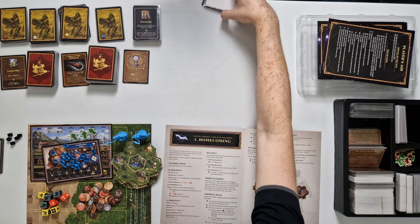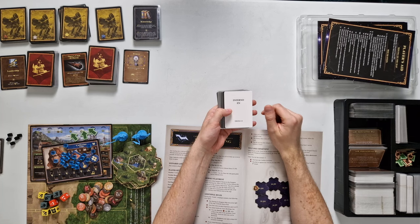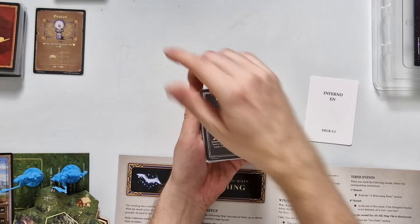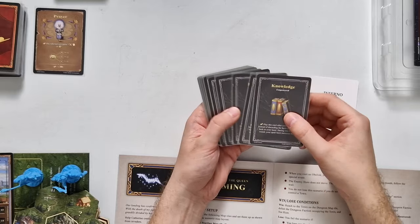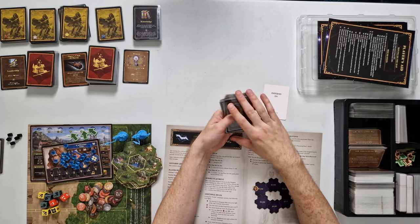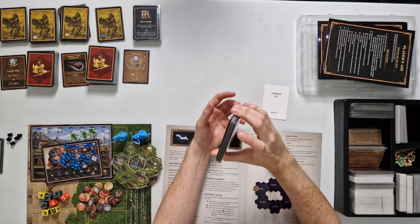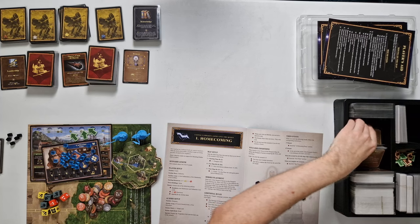If you're playing with expansions, we have a couple of additional cards. First off is the Inferno expansion, which gives us some empowered ability cards. These look just like the normal ability cards but don't have the separation line. If you want to play with the Inferno expansion and the empowered ability cards, put them to the side during the game as you can acquire these by different means as you play. But for right now, we're not going to play with these, so they go back to the box.